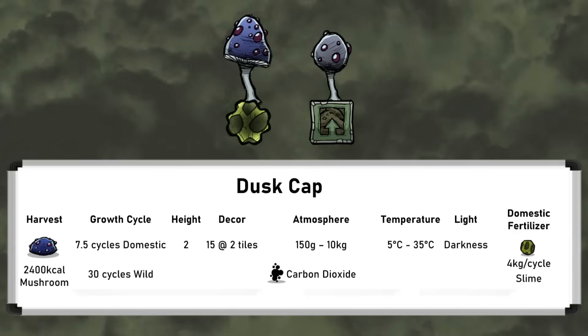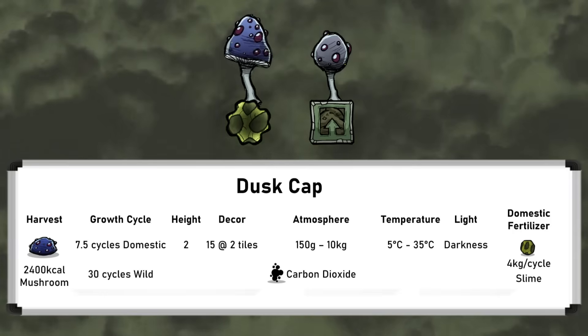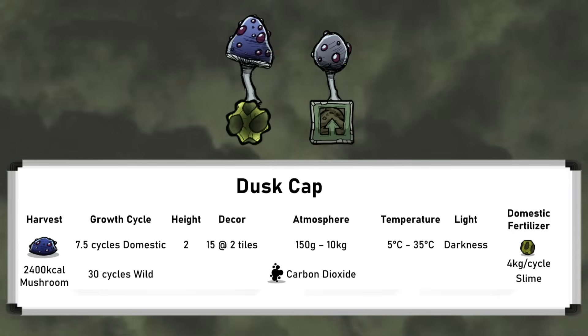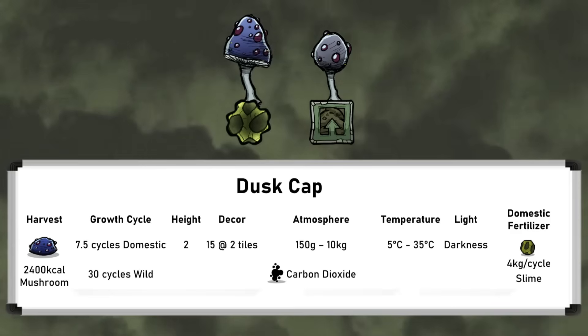As I mentioned, dust caps will only grow in darkness, and any light will stop their growth. They have a liveable temperature range of 5 to 35 degrees Celsius, and only grow in carbon dioxide between 150g and 10kg. Dust caps are 2 tiles high, and give off 15 décor at a 2 tile range when growing.